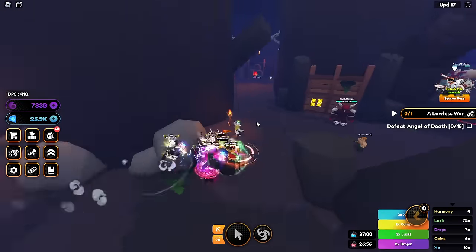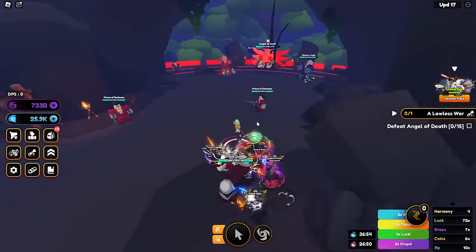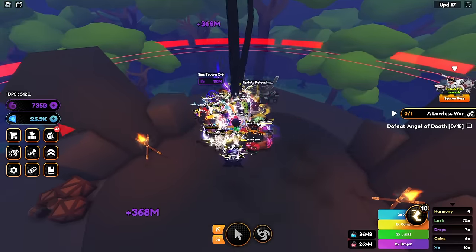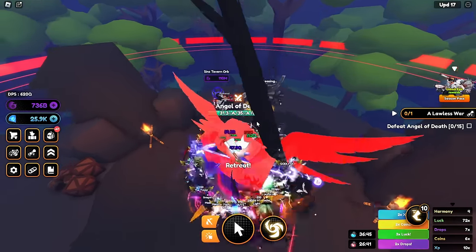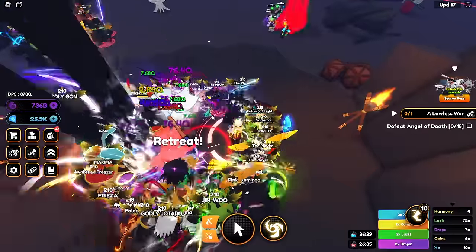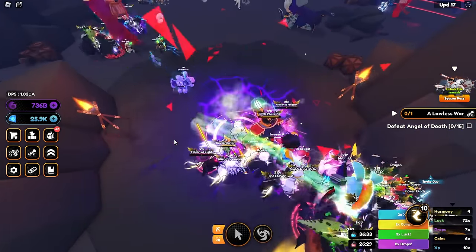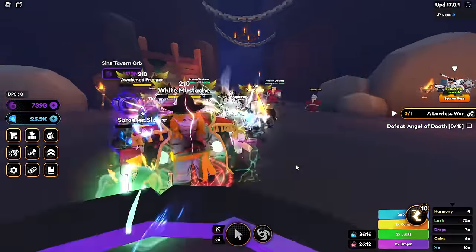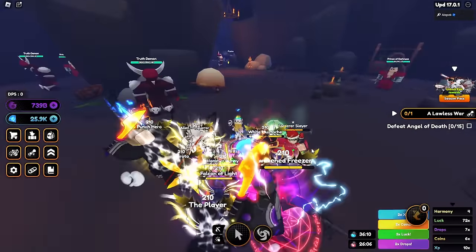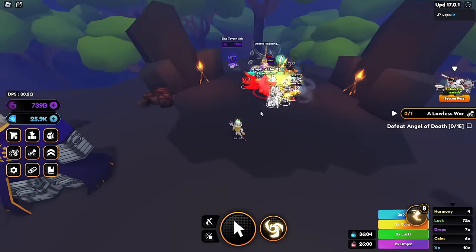We gotta go find the Angel of Death boss. Oh, everybody's trying to beat the same boss — we're not really getting credit. We might have to join a different server. Yeah, we gotta switch servers so we can get credit. This guy has 320x luck, that's crazy! We gotta go use our luck team but also defeat the Angel of Death — so we're gonna do a hybrid strategy of using a luck potion while taking out the Angel of Death.